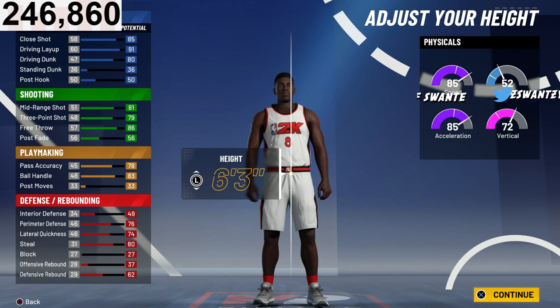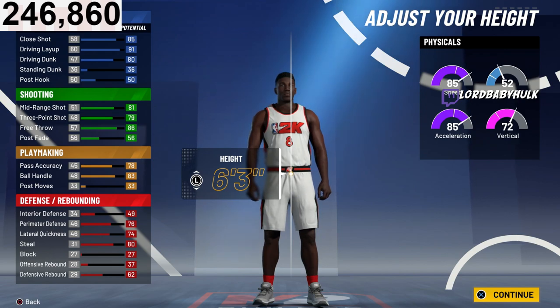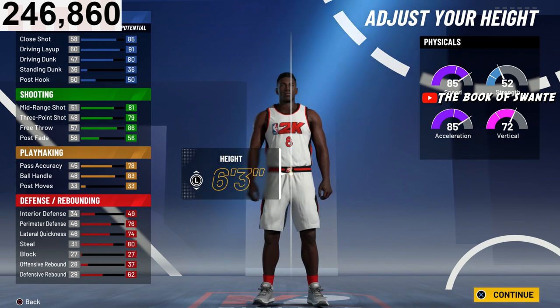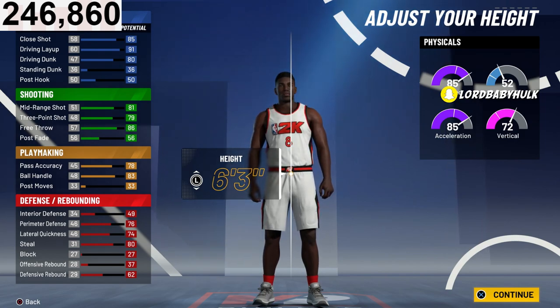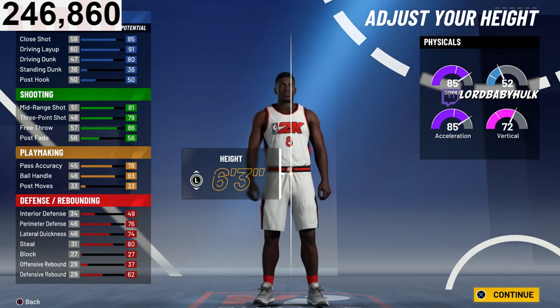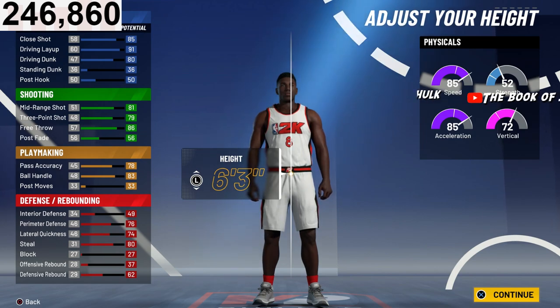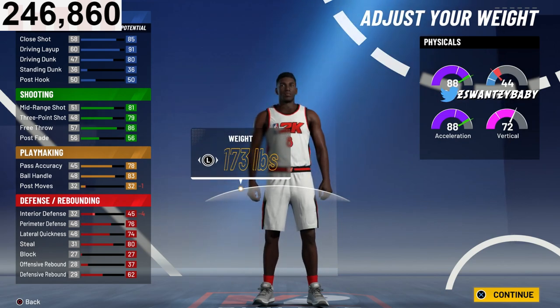You still need to make this guy 6'3" because you want 82 ball handling so you can unlock the 86 ball handle — the behind-the-back might be OP. You still want the 81 driving dunk to unlock the elite contact dunks. So you're going to have to be 6'3" for this build. If you don't really care about those unlocks you could go 6'4", but the speed boost and other attributes may be affected. Without floor general from your teammate, it's looking like you should go 6'3" — I'd personally go 6'4" or 6'5" — but for the contact dunks and speed boost, we'll make them 6'3" at 173 to get top speed and acceleration.